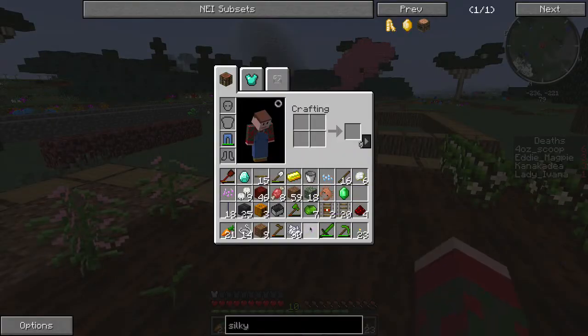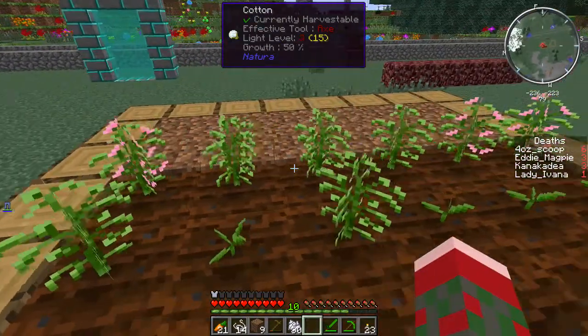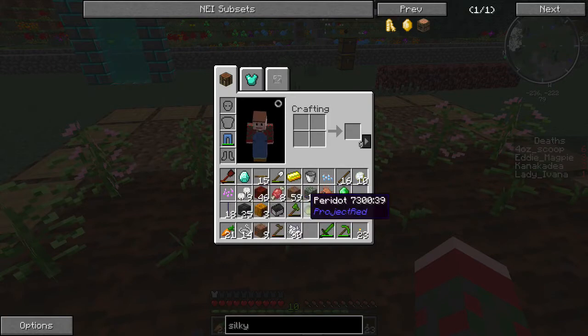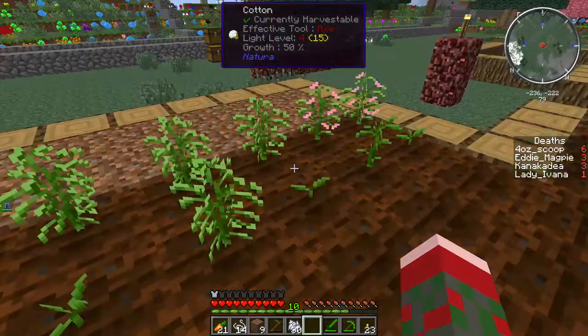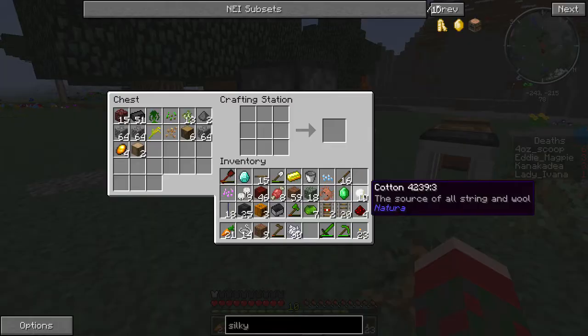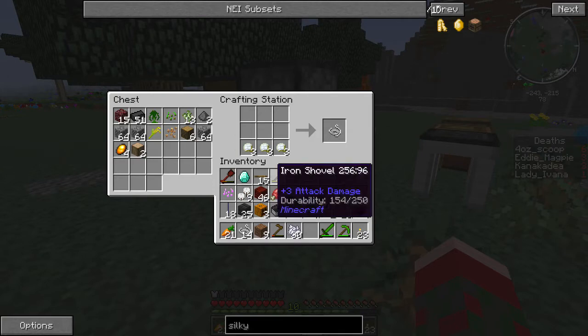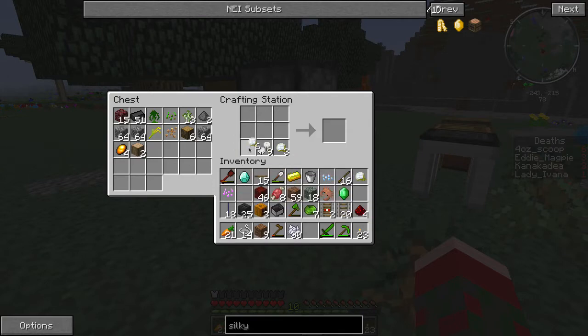I'll keep a spare for later. I think you need nine cotton in order to make wool, and three per string. Well in that way it's not as good as Harvestcraft, because Harvestcraft gives you two per cotton. Unfortunately Harvestcraft is much slower to grow, so you get more result but it takes longer.